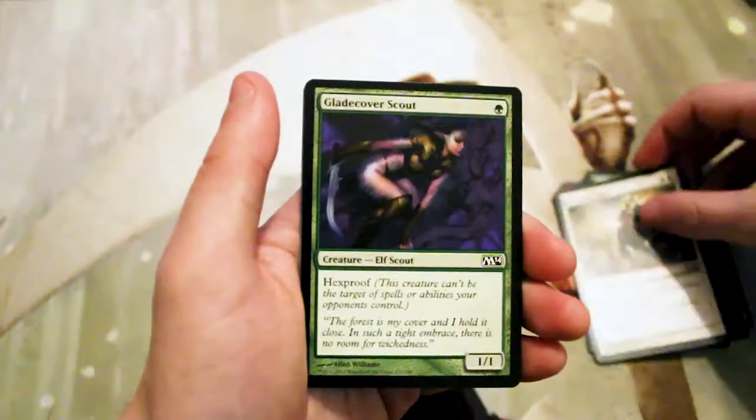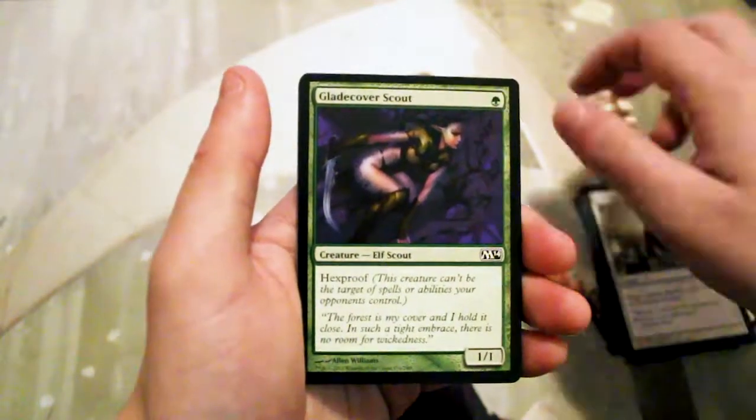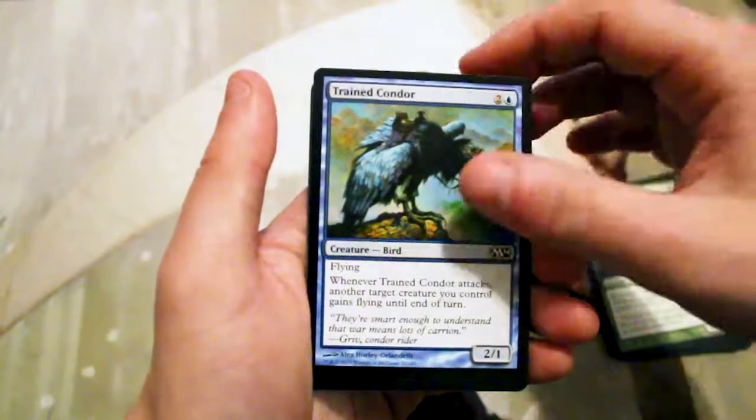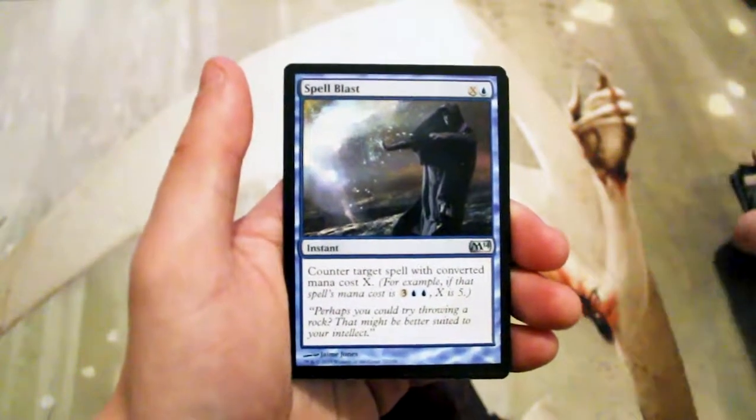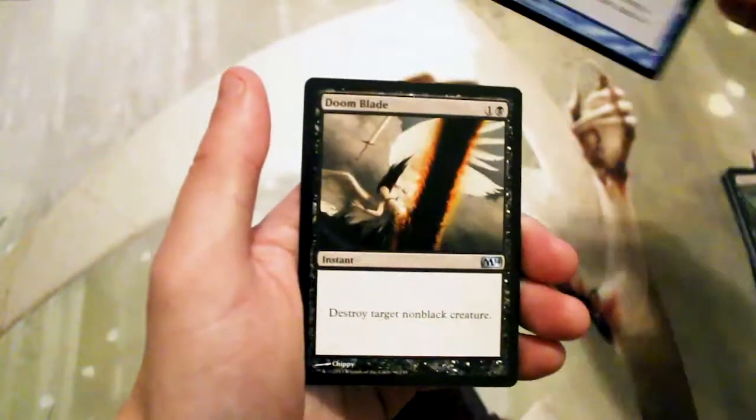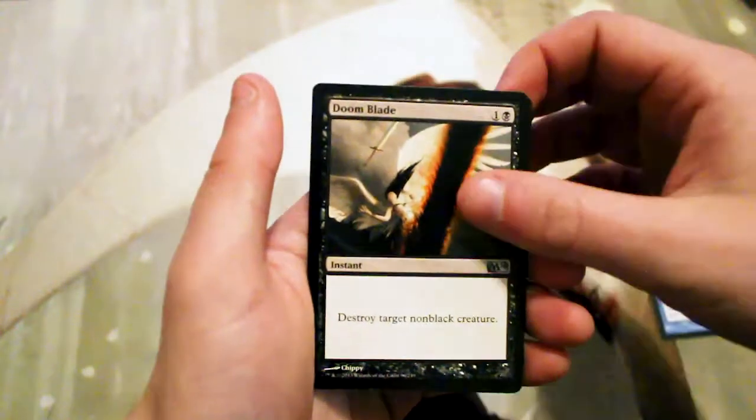Celestial Flare — another great card — Glade Cover Scout, a Trained Condor, Altar's Reap, and our first uncommon, we have a Spell Blast.